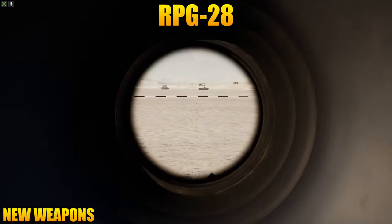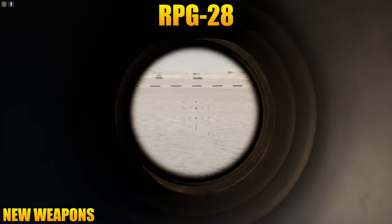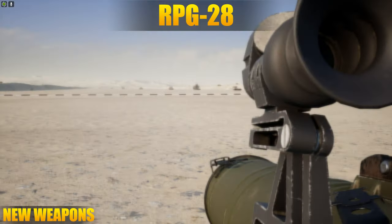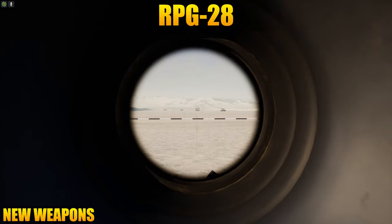The Russians have an updated HAT kit now utilizing an RPG-28. It's a little more expensive to rearm compared to the NLAW, costing 80 ammo points to rearm the rocket. The RPG-28 shoots a bit flatter compared to the old RPG-7, and with the optic it's not too difficult to hit shots further out, up to around a thousand meters.